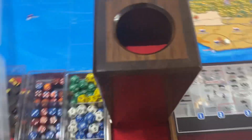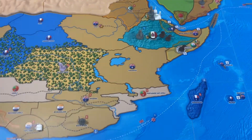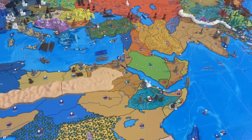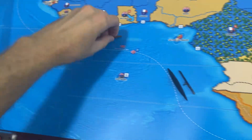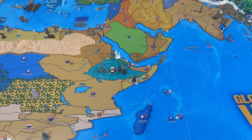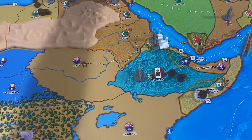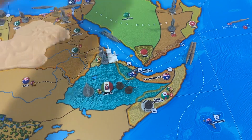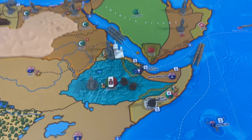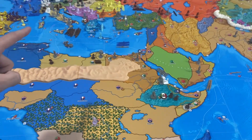Now for non-combat movement: the sub down in A48 is going to come down and join the German ships in A53. Then these three coastal subs are going to come down into the Red Sea at I5. That fleet will stay where it's at in M6.